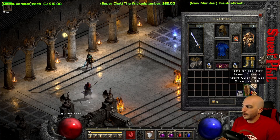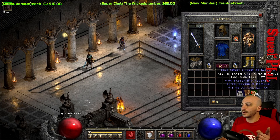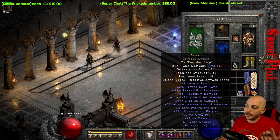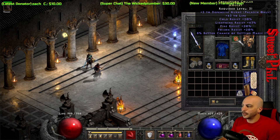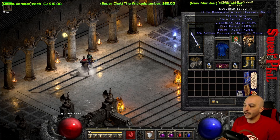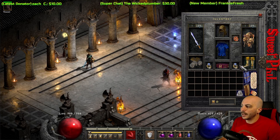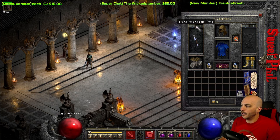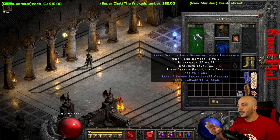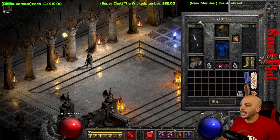For gear: a Spirit sword, a Peasant's Crown, a Lidless Wall shield, an amulet with life and resistances for survivability, a Vipermagi armor, rare boots with some resistance, a couple FCR rings, Trang's Gloves, and a Troll Belt. On weapon switch, I have a Lower Resist wand, which helps if you're farming Mephisto or Andariel — you can lower res them quickly. Try to get one Faster Hit Recovery charm to hit the 60% FHR breakpoint alongside the 55% on your Spirit.